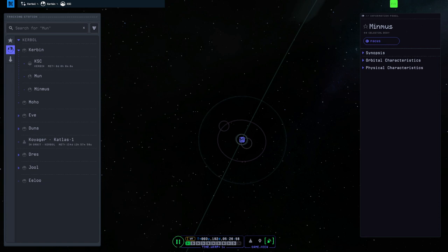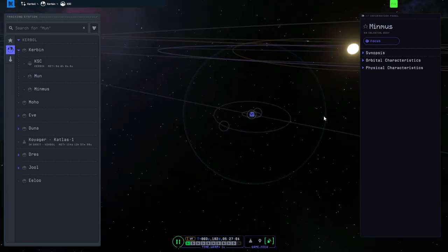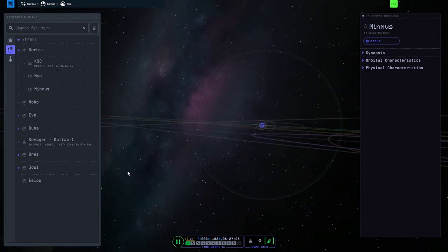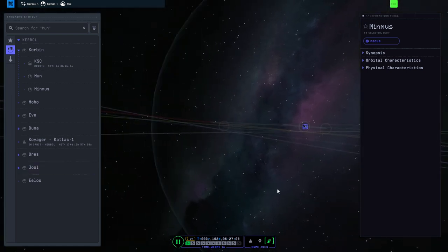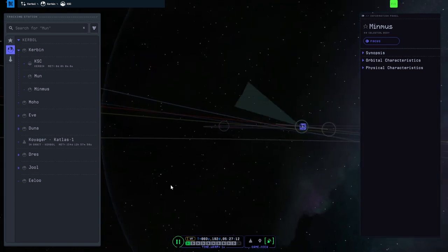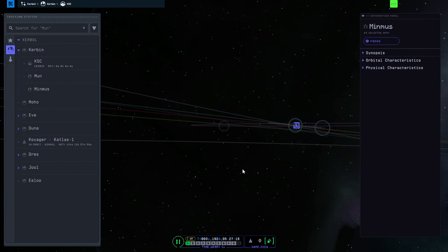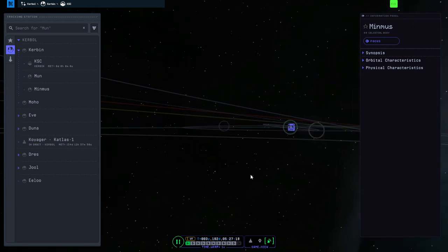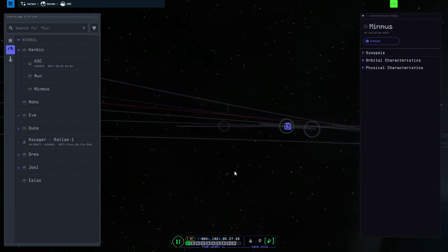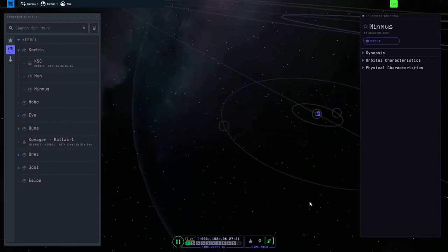Hello everyone and welcome to a Minmus tutorial in Kerbal Space Program 2. We're primarily going to be discussing how to get to Minmus and off-plane transfers, which is a specific topic that can be applied to many situations where your target is somewhat inclined with respect to your origin. The main struggle with exploring Minmus, the second moon of Kerbin, is the fact that it's somewhat inclined compared to the equatorial orbits you'll normally get into around Kerbin.